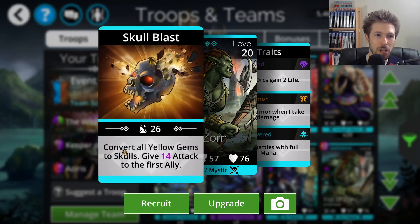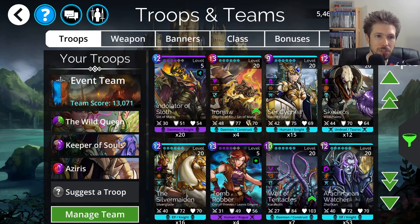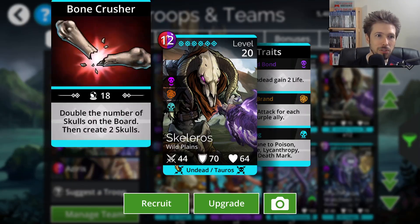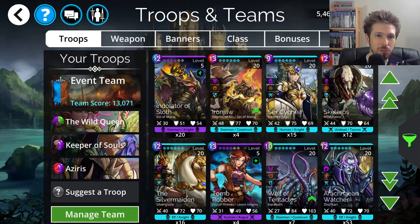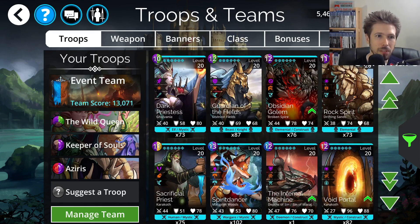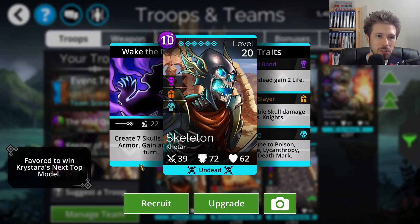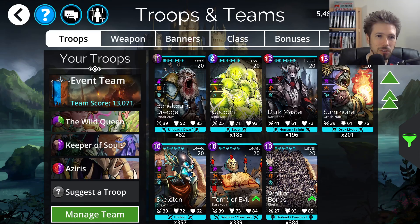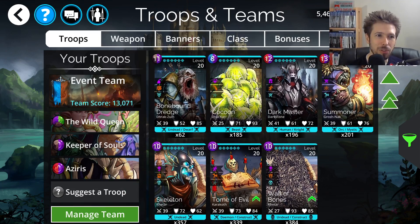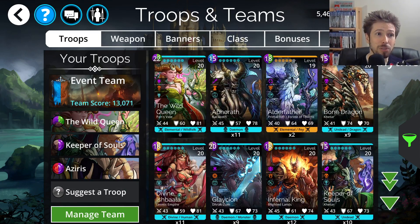Fist of Zorn starts at full mana and converts all yellow gems to skulls. Iron Jaw doubles the number of skulls on the board and then creates two more skulls. There are also options like Skeleros, and a basic Skeleton troop that creates seven skulls — good for players who don't have many of the legendaries or mythics. There are a lot of good skull troops to work with for this event.